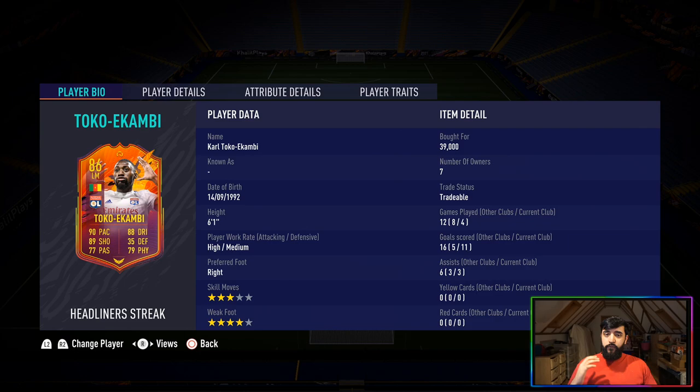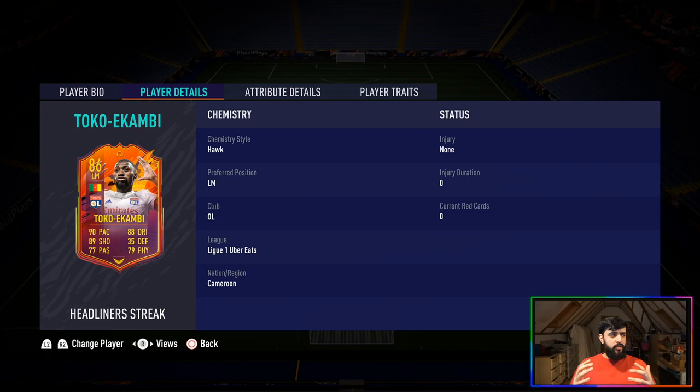Karl Toko Ekambi: 6'1", high/medium work rates, right-footed, 3-star skill moves and 4-star weak foot. Pretty decent, not great for a winger in terms of skill moves — you'd maybe like a little bit more — but all fine considering what you can do with him at striker, which is reflected in the results: 4 games played, 11 goals scored and 3 assists. That is insane for Division 1, especially for such a low-rated card. In terms of chemistry style, I used the Hawk on him — I wanted to give him physicality, extra pace, and boost his finishing up to elite level.